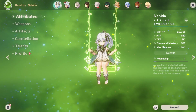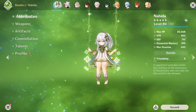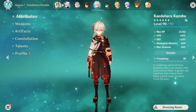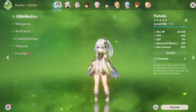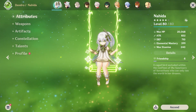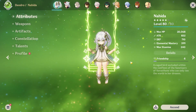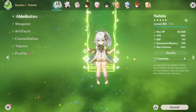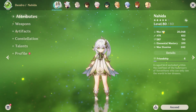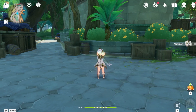Nahida is a supreme and omnipotent character — very easily an SS tier unit up there with Kazuha, Bennett, Zhongli, and Raiden. She is also the most free-to-play friendly character in the game, given that she doesn't need much investment to function and her weapon options are incredibly free-to-play accessible. Even her constellations don't provide quality of life features or substantial gameplay changes worth pulling for. This is your last chance to get her if you want her — I would say it's worth your primogems. And if you don't get her, that's alright too; she'll always be in the next rerun.